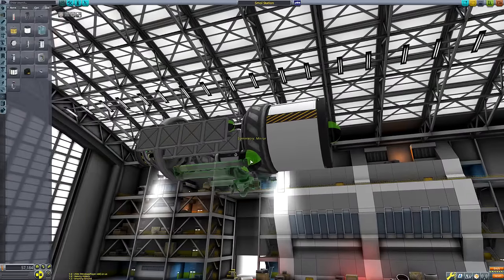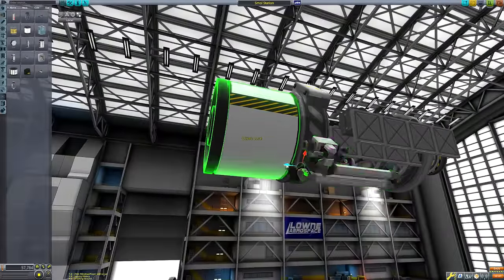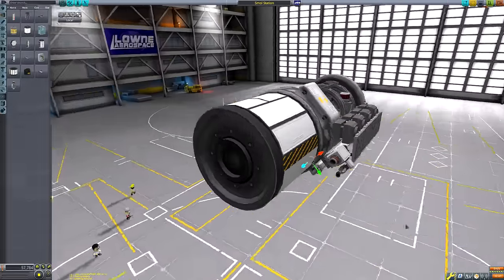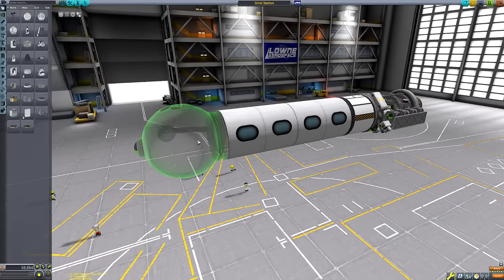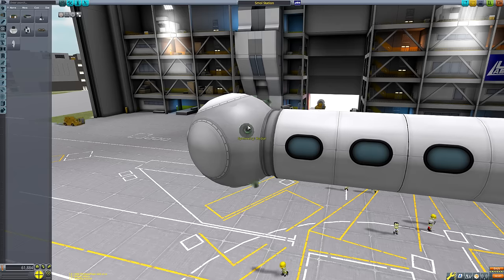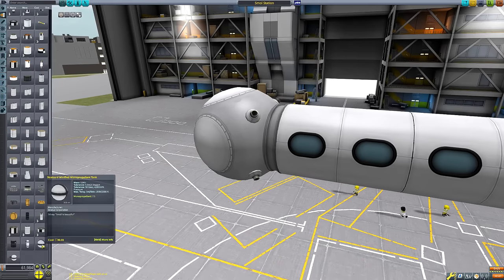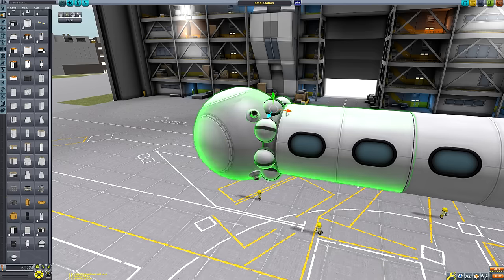Now we've done the most highly detailed aspect of the space station — the science bay arm — we're going to construct the rest of it. We can't put a science lab on board, but I added these little scanning arms purely for the aesthetic. Obviously this being a space station, it's not going to come into close enough proximity to actually use the scanning arm, but it still looks nice.